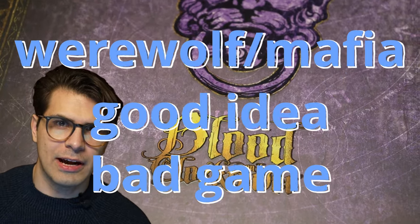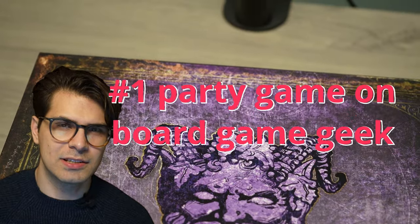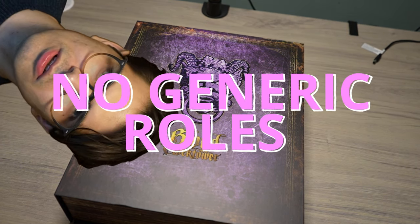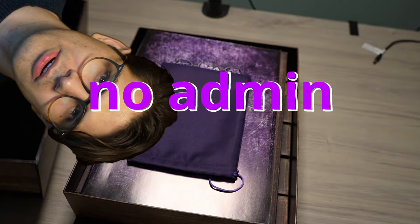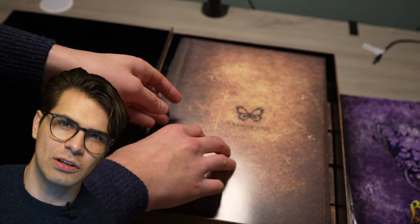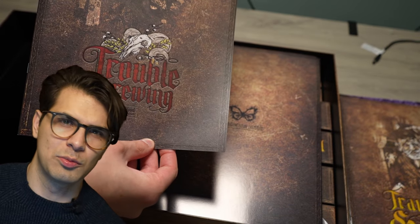Enter Blood on the Clock Tower, hyped as the peak of social deduction games, and having just recently hit the number one spot on BGG's top party game list. It tries its best to refine the genre, focusing on amplifying the strengths while mitigating the typical frustrations. Generic roles are a thing of the past, death often propels people forward, and the administrator is reimagined as a dynamic storyteller weaving a tapestry of truths and falsehoods. But does it deliver? Is it the demon king of social deduction, or merely a repackaged version of Werewolf?